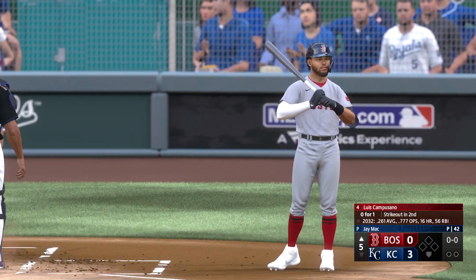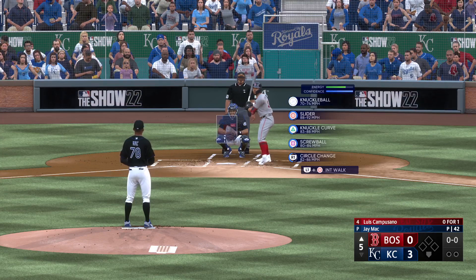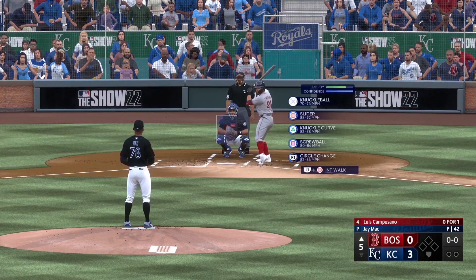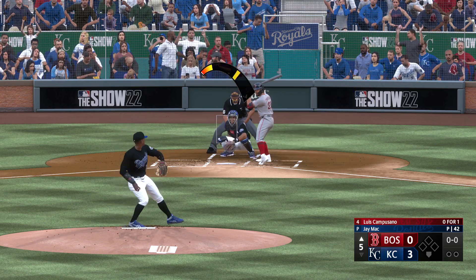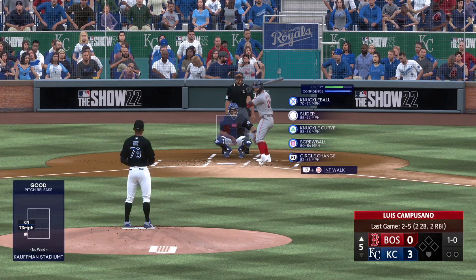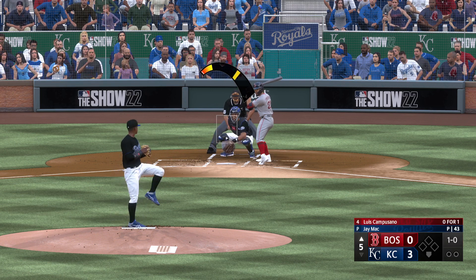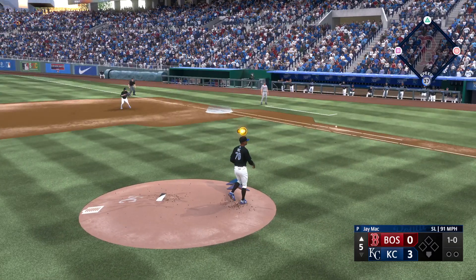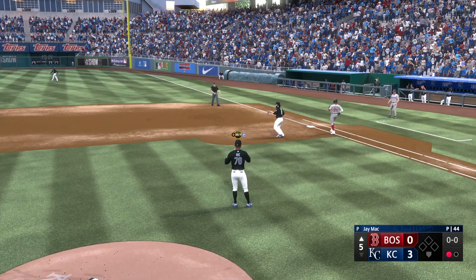Welcome back — we go to the top of the fifth. At the plate, Luis Compusano. After putting up a nice inning on offense and getting some runs across, this is where you look for the starter to go out there and have a shutdown inning — don't give that other team any hope. You just hope he can get through this inning and get the bats back up there while they're hot. Kicks and deals — towards first. McCall takes it to the bag, one up one down.